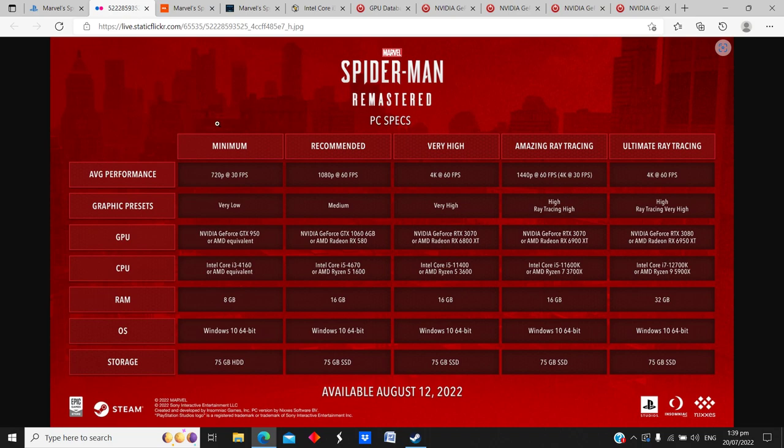The specs are broken down very well: we have minimum, recommended, very high, and two ray tracing presets — Amazing Ray Tracing and Ultimate Ray Tracing — along with average performance graphic presets and the required hardware. Storage is 75 gigabytes across the board on an SSD, though the game will run off a hard drive. SSDs aren't expensive right now. RAM is 8GB at minimum; recommended, very high, and Amazing Ray Tracing all require 16GB; Ultimate Ray Tracing requires 32GB.